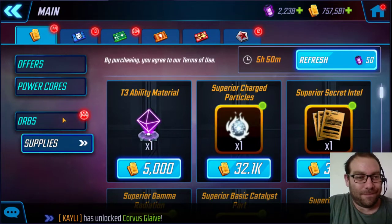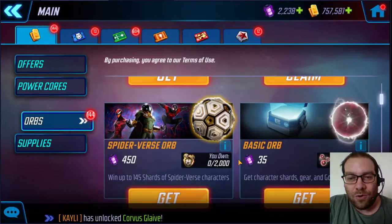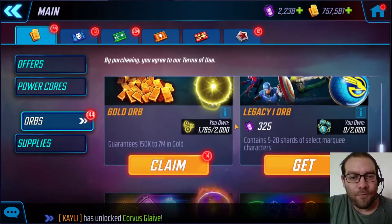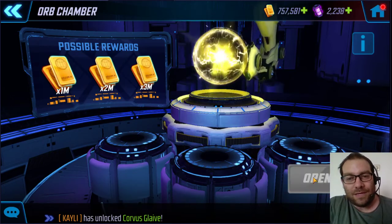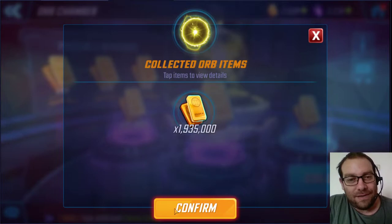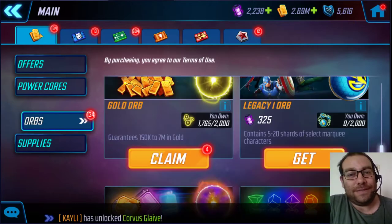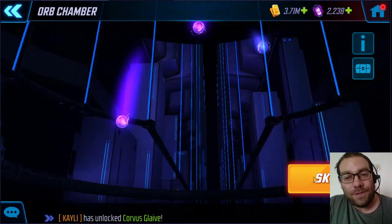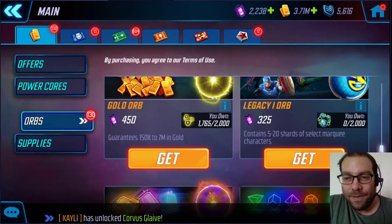We got a lot of ultimate sword shards. We spent the premiums and red star orbs. Let's see what else we've got — the 14 gold orbs. Let's open that and see. Not a gold drop in sight, but we still got almost 2 million gold, so that's okay. Four more — come on, gold orb. Nope, nope. But one more million, so that's okay.